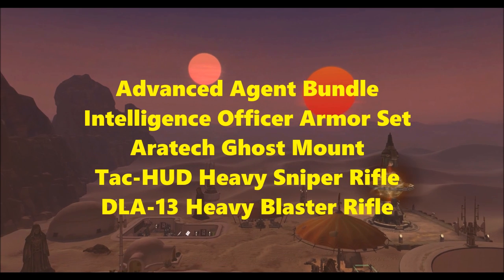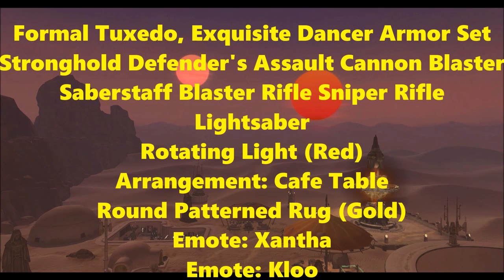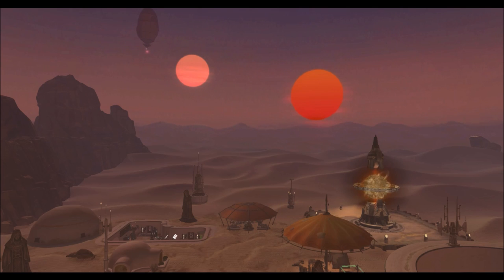Another bundle is the Palace Party Bundle, which contains the Formal Tuxedo armor set, the Exquisite Dancer armor set, the Stronghold Defender series weapons — assault cannon, blaster, saber staff, blaster rifle, sniper rifle, and lightsaber — the Rotating Light Red decoration, the Arrangement Cafe Table, the Round Patterned Rug Gold, the Xantha Emote, and the Hutt Cantina Skiff. Some of those are bronze armor sets, but the Stronghold Defender items are actually platinum — they're not really obtainable in-game right now, only from a rep vendor or grand chance cubes. The fact that they're being brought back means prices are probably going to drop on the GTN, but this is what I like to see — Bioware taking items that basically can't be obtained anymore and giving people another chance at them.